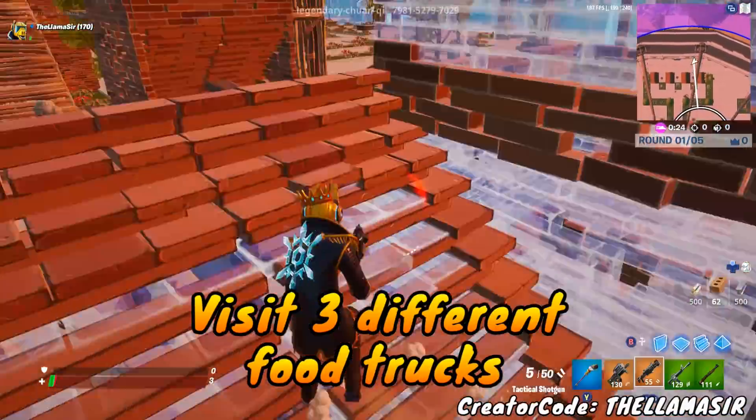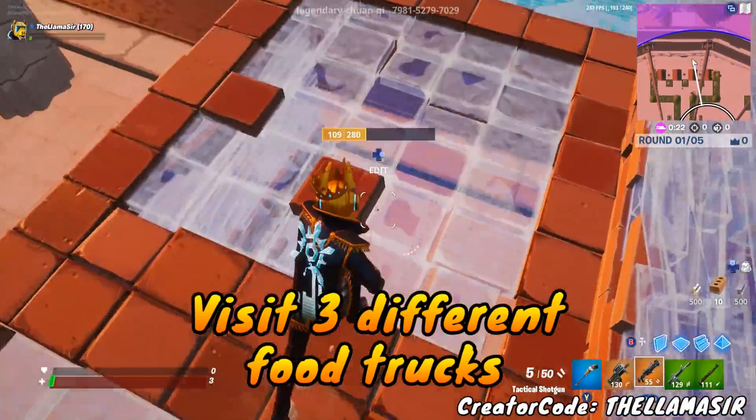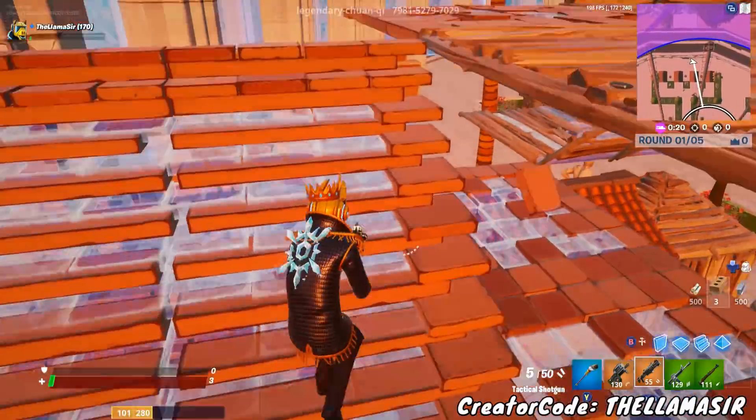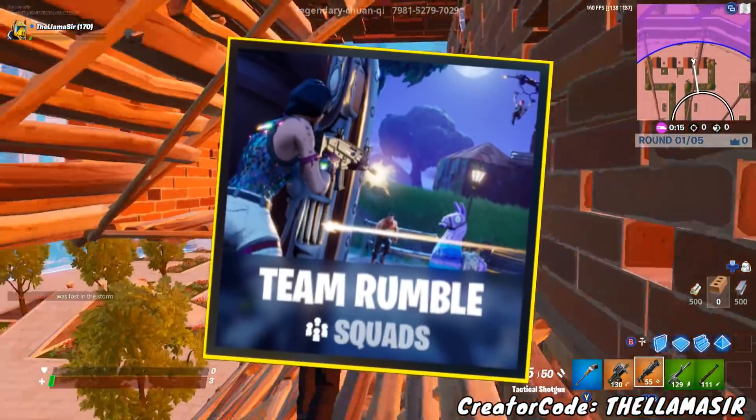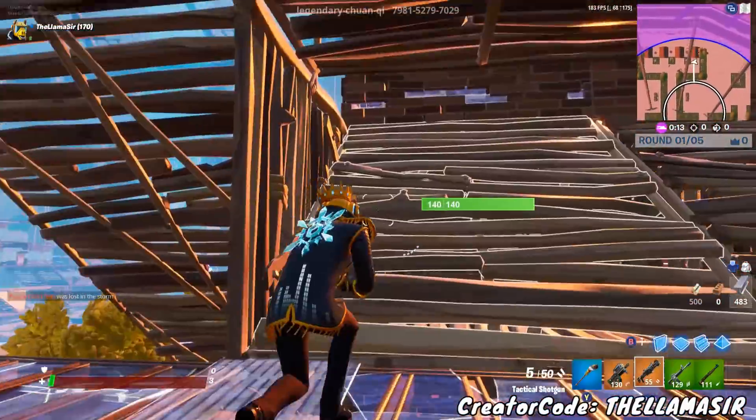Let's jump into it with the first challenge on the list, and that is the food trucks challenge. You have to find three of them spread out around the map. The best mode to do this in is Team Rumble because you can glide in between the locations. However, they are fairly far away from each other.